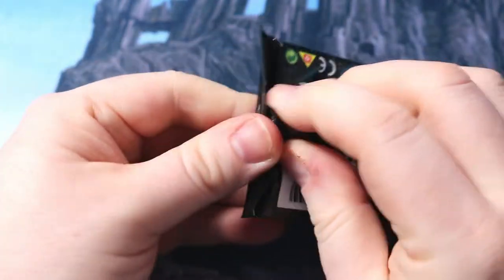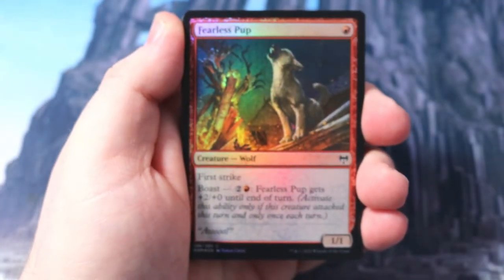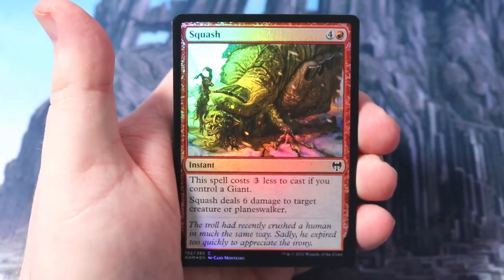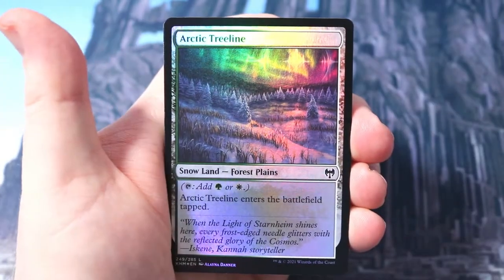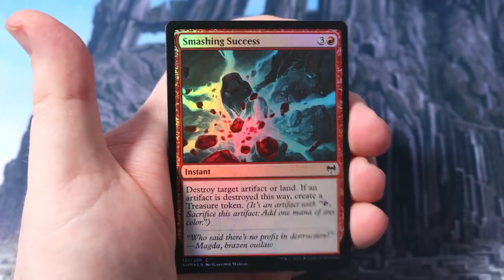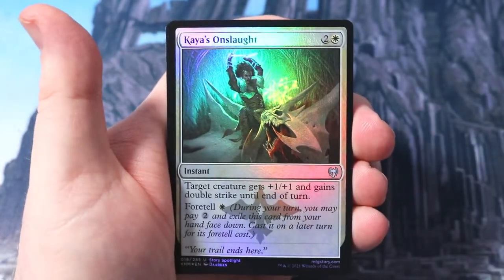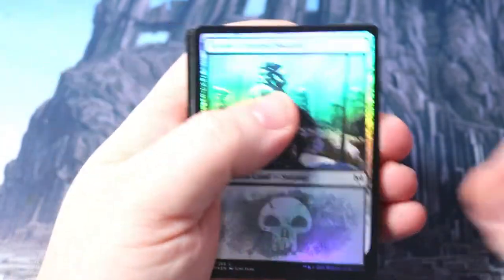I'm going through these because normally on pack openings we skip through, but not in these decadent packs - they're just too gorgeous to rush through. You need to have a lot of spare cash to buy these yourselves. Cinder Glade Giant, Arctic Treeline snow land, gorgeous! Smashing Success, Rune of Sustenance, Chaos Onslaught, Snow Covered Swamp - okay! For the dimwit, got my blues. Bounty of Skemfar - villatops six cards you love, puts a land card onto your battlefield tapped and an elf card into your hand. Three mana, not too bad.